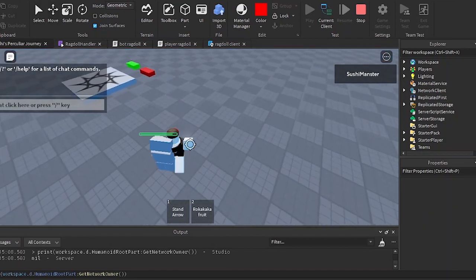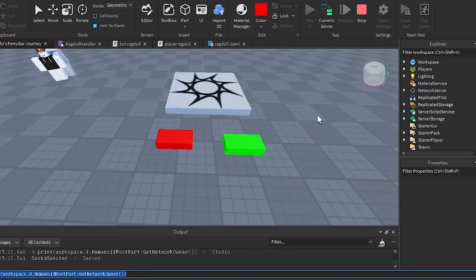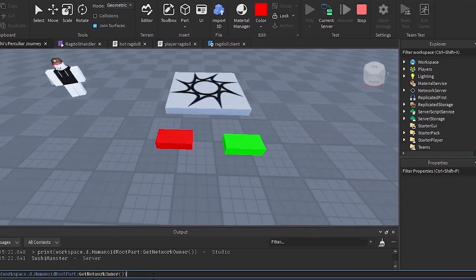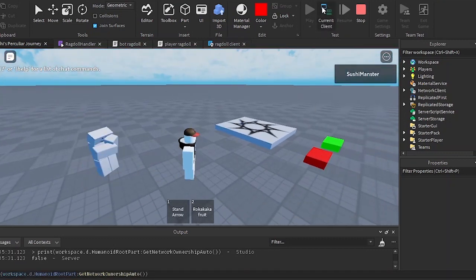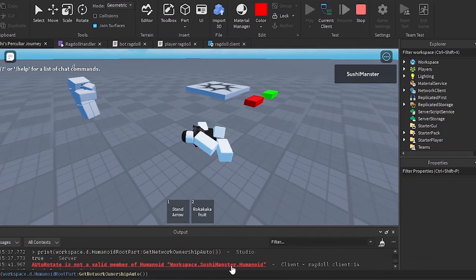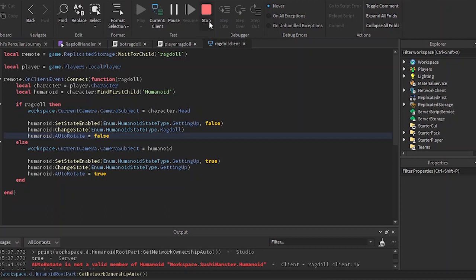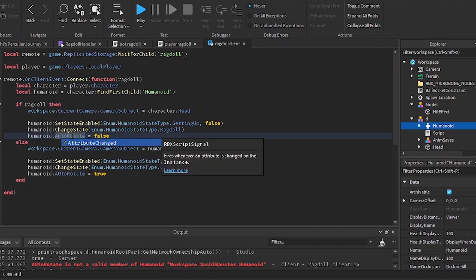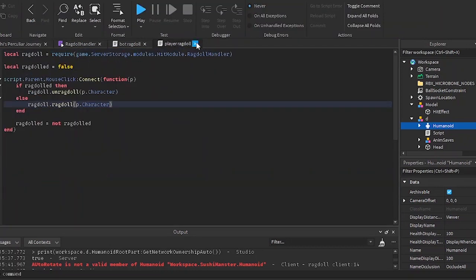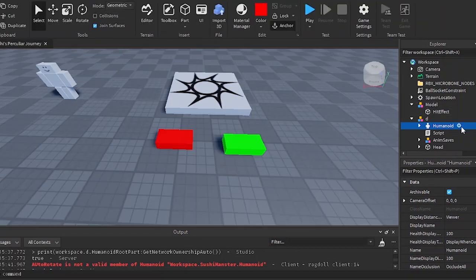It should be 'sushi master' by now. If I touch the button the dummy should ragdoll properly and the network owner should be nil because I set it to nil in the script. Let's touch the green button — it works, but there's an error. It's because I misspelled 'autorotate' — in my script autorotate has a capital U even though it's supposed to have a lowercase U.